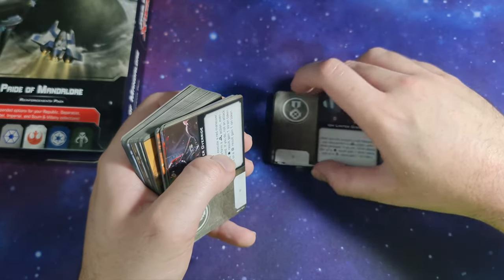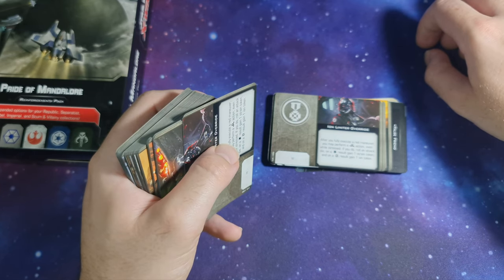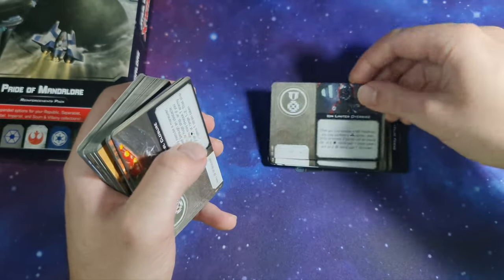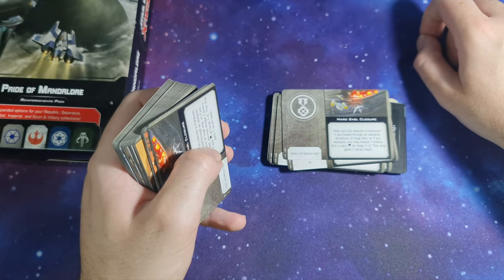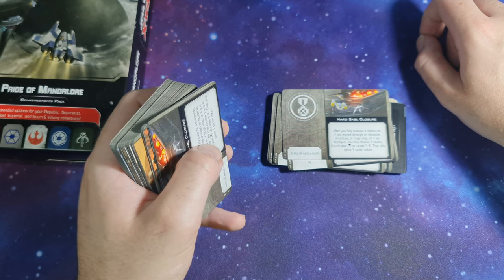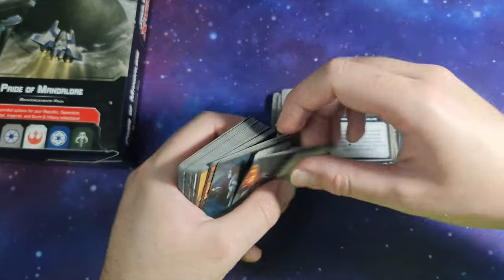Ion Limiter Override: after you fully execute a red maneuver, you may perform a barrel roll action even while stressed. If you do, roll 1 attack die — on a hit result gain 1 strain token, on a crit result gain 1 ion token. Marg Sabl Closure: after you fully execute a maneuver, if you moved through an obstacle, structure, or huge ship, or if you deployed, you may choose 1 enemy ship in your front arc at range 1 to 2 — that ship gains 1 stress token.